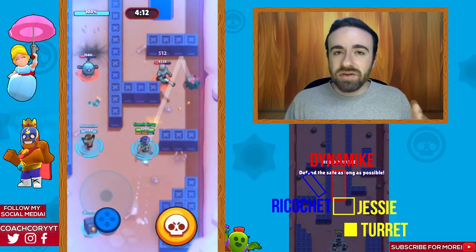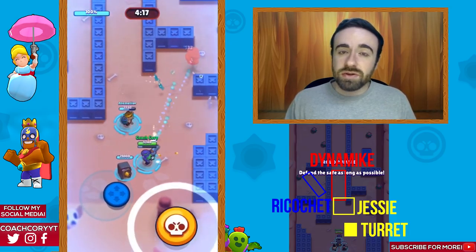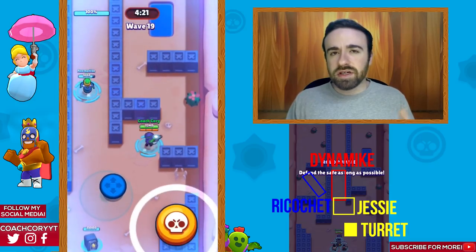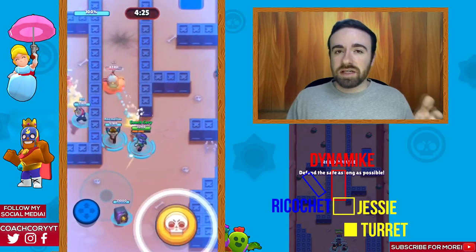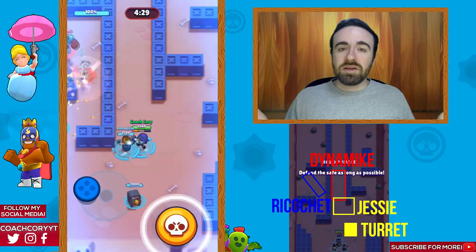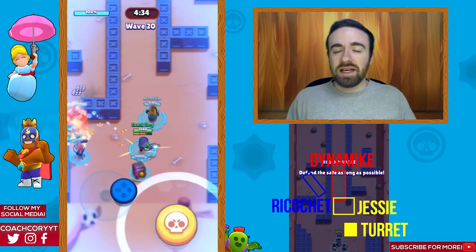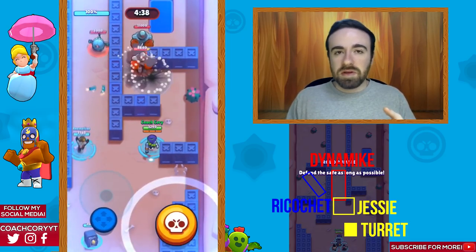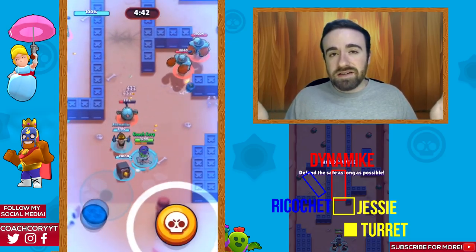The turret is sort of a last resort and is okay versus the boss — for some reason the boss tends to not go for the turret, only going for players, unless the turret is right on top of it. Otherwise the setup is similar: Ricochet on the left, and Dynamike and Jesse in the middle, with Jesse's turret helping out right as well. That's my third best strategy.